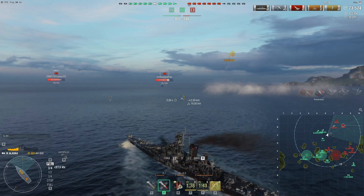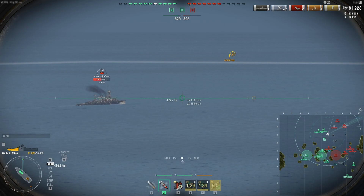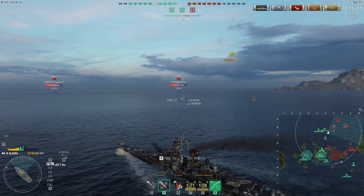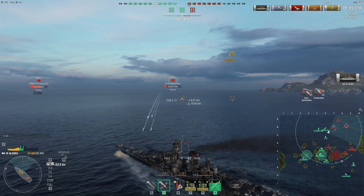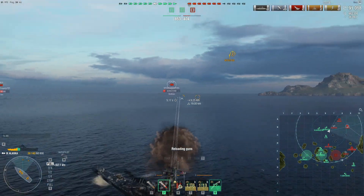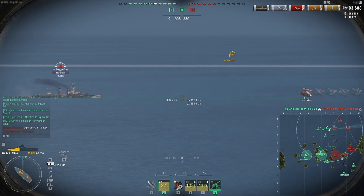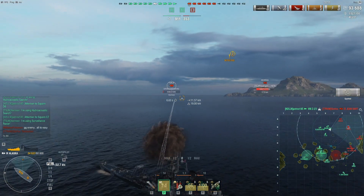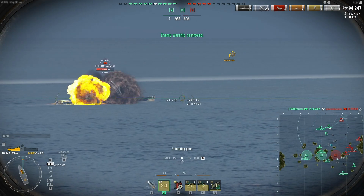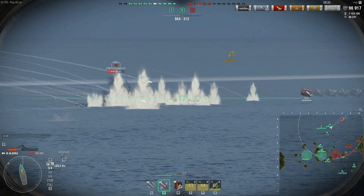If I was most other cruisers that would actually be really effective against me, however the Alaska is very sturdy for a cruiser — she doesn't get easily citadeled and she has quite a bit of armor, meaning that Amagi probably won't have much success sinking me. Looking at the minimap there's still a Jean-Bart behind me, so I'm angling against both the Jean-Bart and the Amagi. I bring as many guns as I can to bear on the York — I think that should be it for her. I'll fire one more just in case, since once she turns directly away she becomes a lot more slippery.